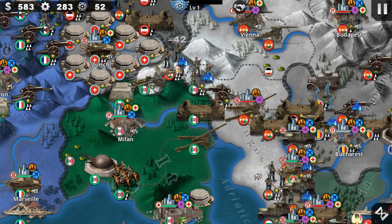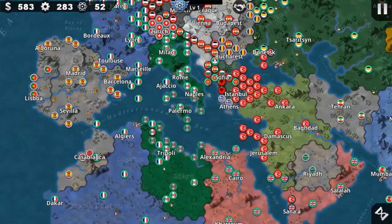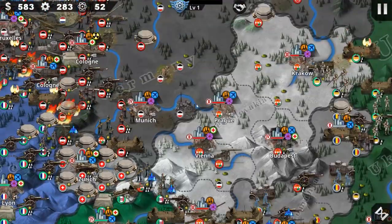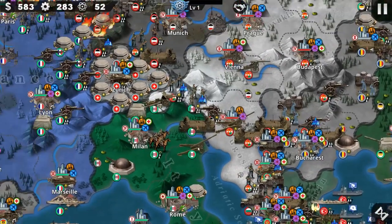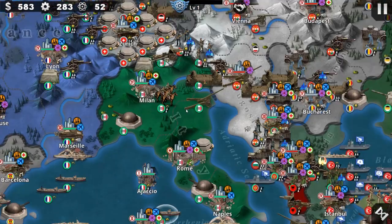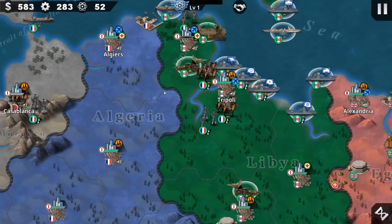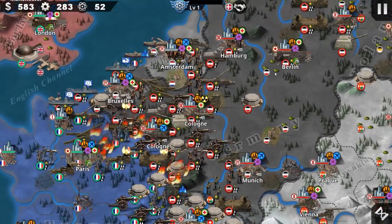Italy started off in a very significant moment — they changed sides. They were supposed to fight the French but later ended up fighting against the Central Powers: the Ottoman Empire, Austria-Hungary, and the German Empire. Italy started with a decent unit count, but there are so many troops in Africa that should be transferred into Europe to help fight against the Central Powers.